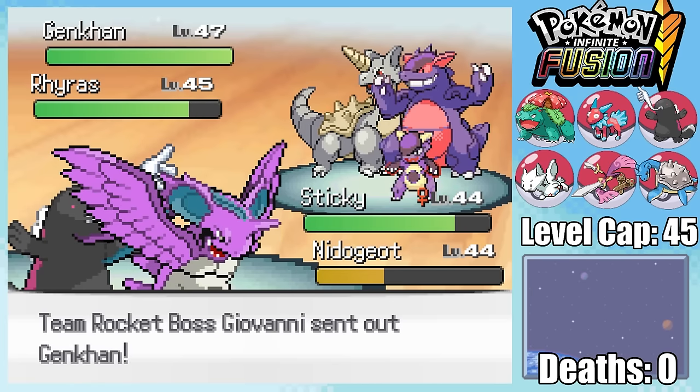Saffron City really is the place for you if you're looking for free handouts. Not only do we get two free Pokemon from Silph Co., but we can also pick our choice of Hitmon at the Fighting Dojo. I end up picking Hitmonchan, since access to all the elemental punches seems pretty useful. I then separate my Aegaligatr in order to fuse the fearsome Hitmonlegator — as if crocodiles weren't threatening enough, this one also punches you.